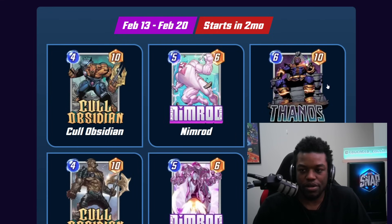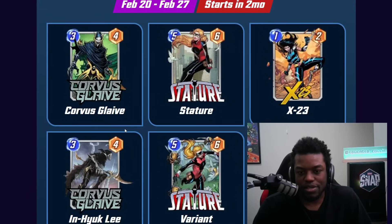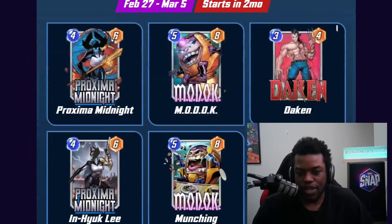The second week features Thanos alongside Nimrod, which makes sense given Cull Obsidian's synergy with Thanos. If you need Thanos, you can pick it up here. The third week has Corvus Glaive with Stature and X-23. These cards don't really synergize — you don't need double ramp in a Corvus deck. Corvus is definitely the best card to pick up there, and the surrounding cards aren't as enticing, which is probably by design.